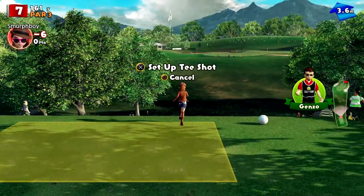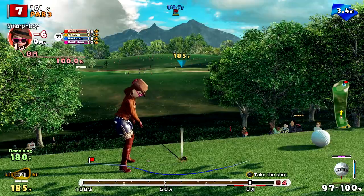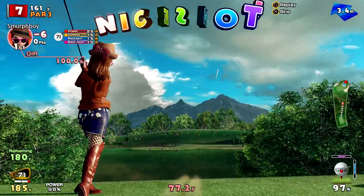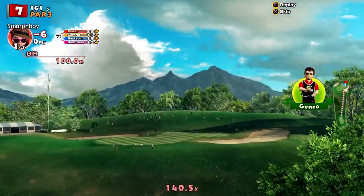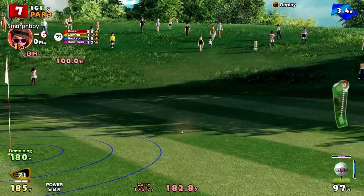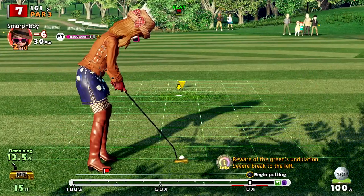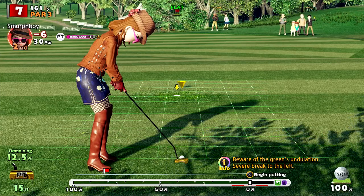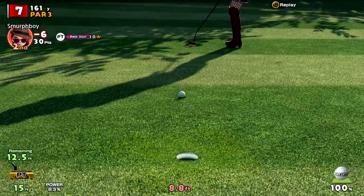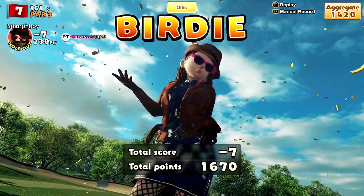It's a par three — seven's a par three. Big green, plenty of room, bit of wind. Too long, for sure. Twelve and a half foot — get that birdie. Pretty straight putt. Let's go just outside the right edge; it will break a tiny bit, hopefully into the middle of the hole. There you go. A good putt — it's seven under.